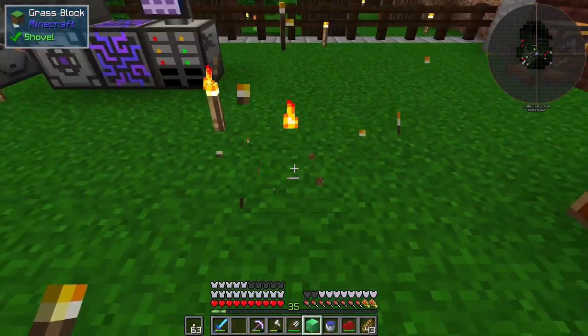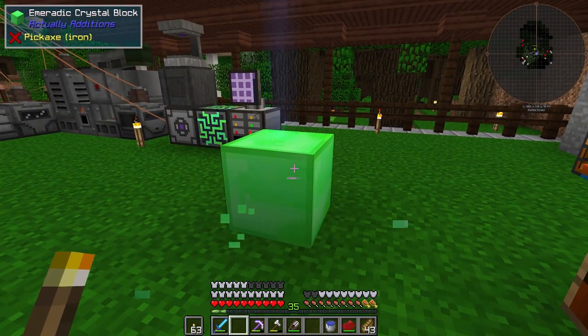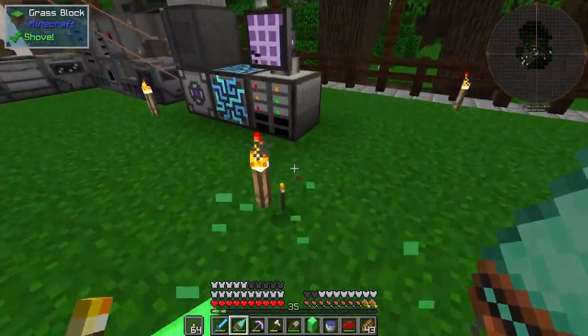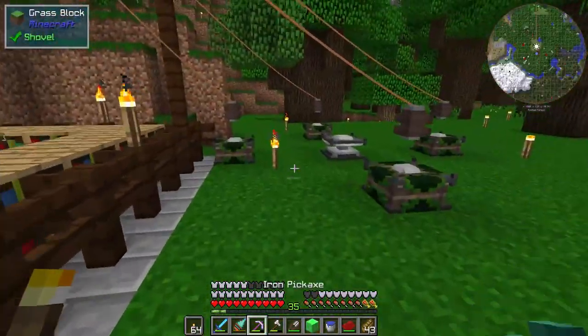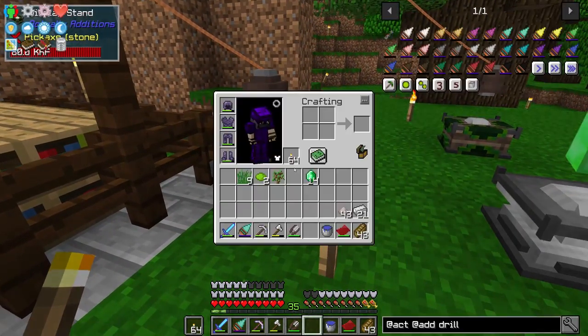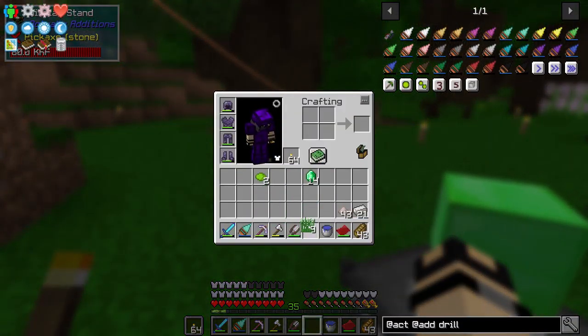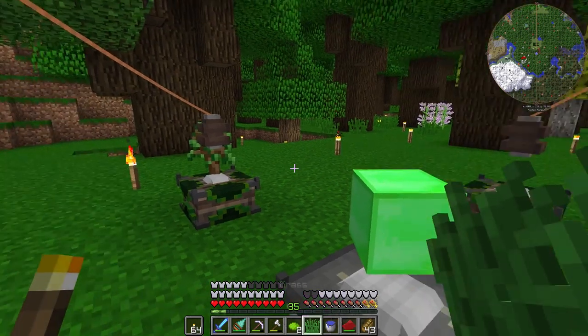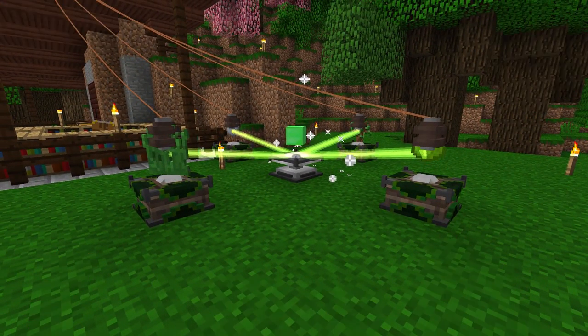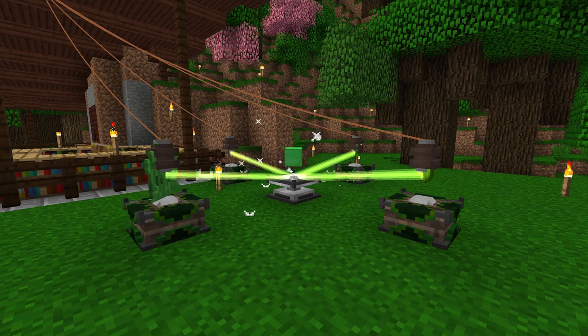So we'll go ahead and not place a torch there. Zap that. Grab our drill out of here. Cool, and we should be able to go ahead and create this now. Slime ball, sapling, one of those, one of them — just like that. And that should create our — let's get a screenshot of that. F2, F2, F2. Come on, do your thing.